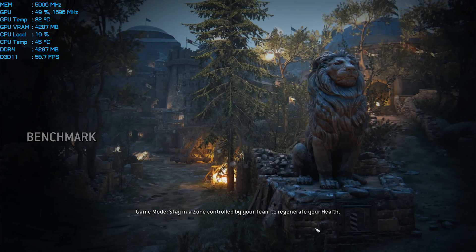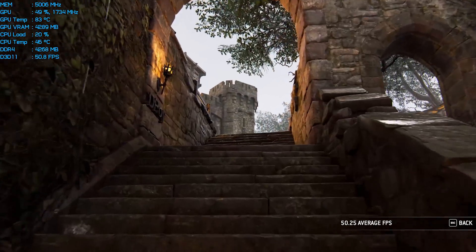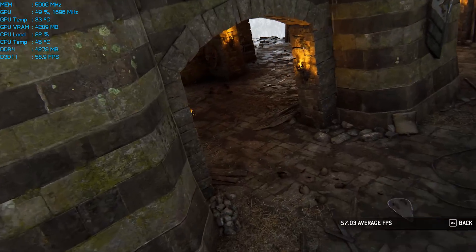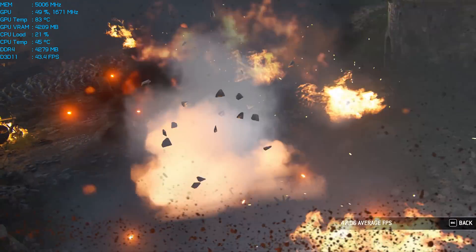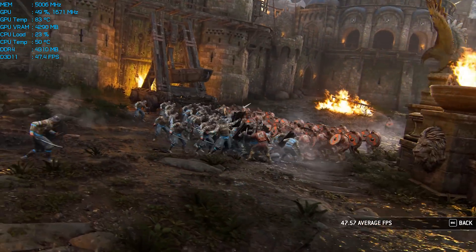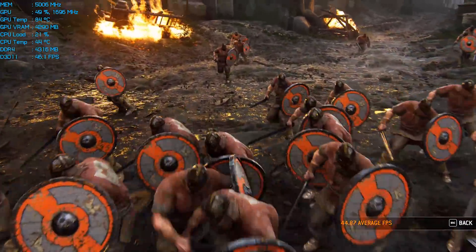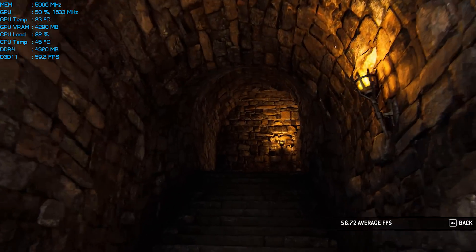All our testing takes place using our Core i7-7700K test machine which sees the processor running at 4.9GHz with 32GB of DDR4-3000 memory. The performance numbers you're about to see are based on the built-in benchmark which I found to do a pretty good job of mimicking in-game performance, at least as far as the GPU is concerned. I did find that the CPU was taxed much more heavily when actually playing the game but since I won't be showing CPU performance for this video that isn't an issue. Here's a quick look at part of the benchmark before we jump to the results.